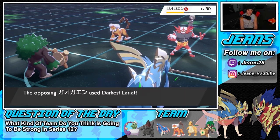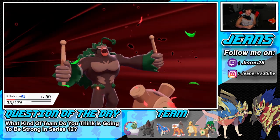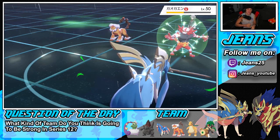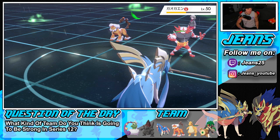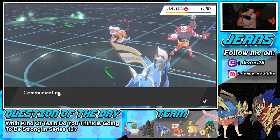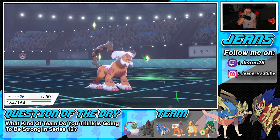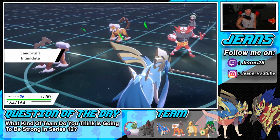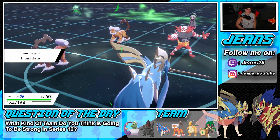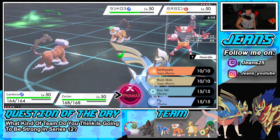He goes for Darkest Lariat and takes out Rillaboom. We bring in Landorus and Dynamax — finishing up this battle. I'm loving it. If he swaps to refresh Intimidate, that's just free shots for us. I think about changing weather but it won't really help. Speed could be a great factor, so let's go for Max Airstream with Landorus to give the team a speed boost and solidify control of the battle.